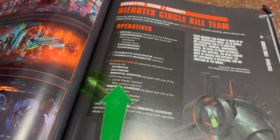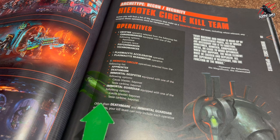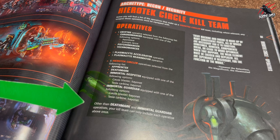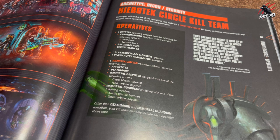Some operatives come with different weapon options like the Gauss Blaster Bayonet and the Tesla Carbine and Bayonet, whereas others have fixed loadouts with no weapon choices. It also tells us that other than Deathmarks and Immortal Guardians, you can only include each operative once. So the Apprentech and the Immortal Despotek you can only take one of each, but Deathmarks you could take up to five, and Immortal Guardians also up to five.